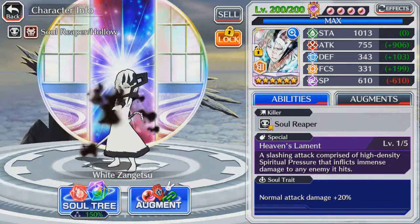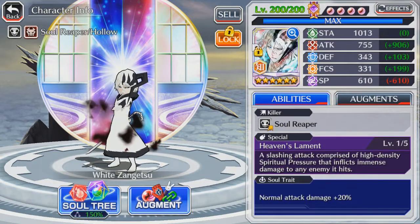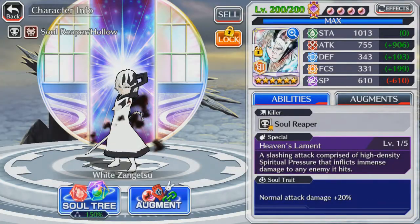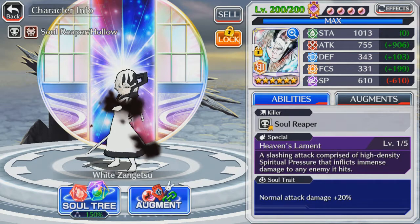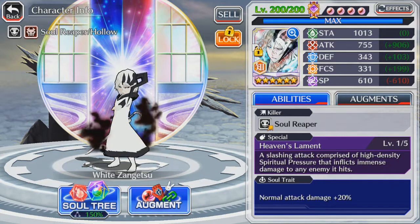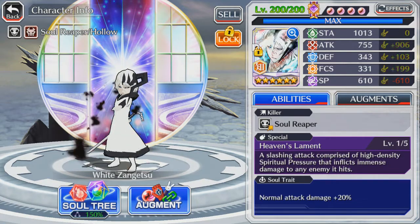However, you're also going to have to look at his skills. White Zangetsu, when it comes to magnifying his normal attacks, has a 50% bruiser as well as a 20% normal attack damage link. A bruiser basically boosts your normal attacks by a specific number. Since he has a 70% increase in his normal attacks, he gets a 70% increase overall and does way more damage. That 755 attack will basically increase thanks to the bruiser.